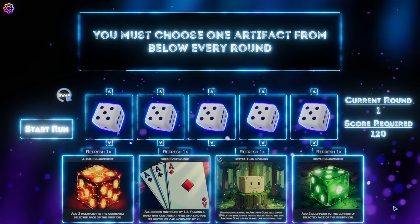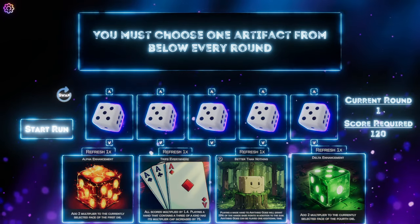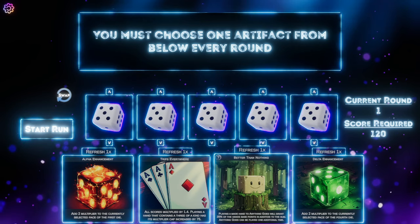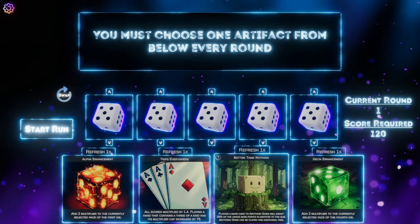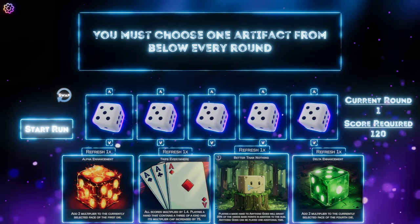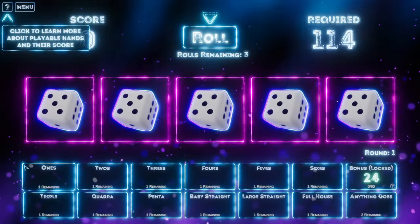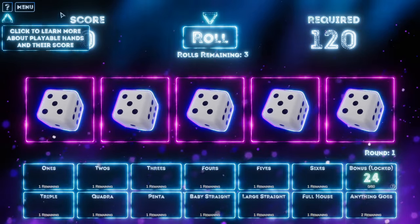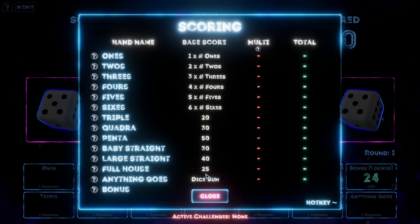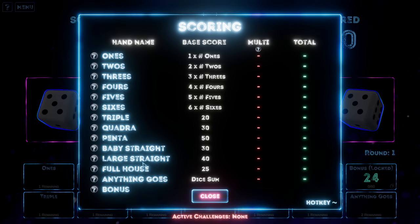In true roguelike style you have your artifacts which you pick, and one thing I do like about this is every other round you have to pick a negative one, so you can't just keep picking good ones — you do have to pick something that balances you out and makes it a bit of a challenge. We've got some very good starting ones here. There's also a little info icon up here to see what the base scores and multipliers are.